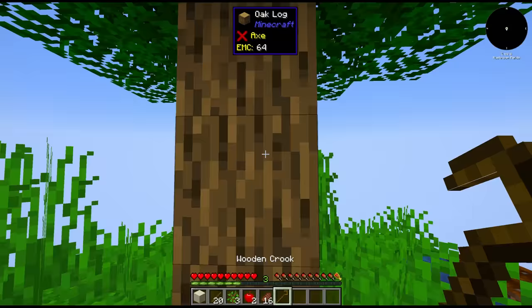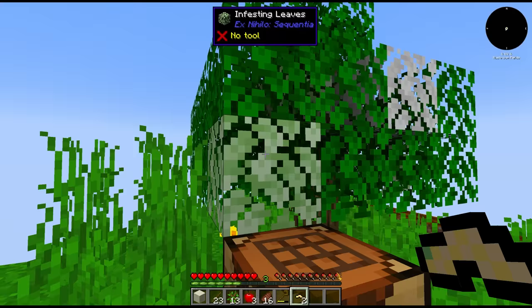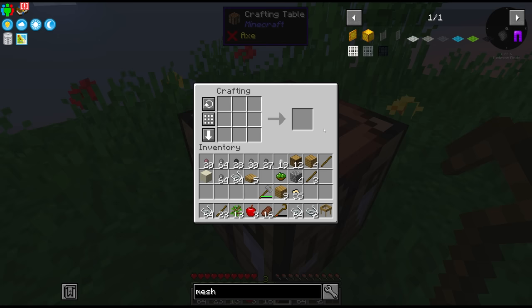To go about getting our sieve, we're gonna first need some string, which we can get from using a silkworm. Applying these to the tree makes them infested, and we can break this once again for string. You guys know how this goes if you've been playing skyblock packs. I haven't personally for many, many years.